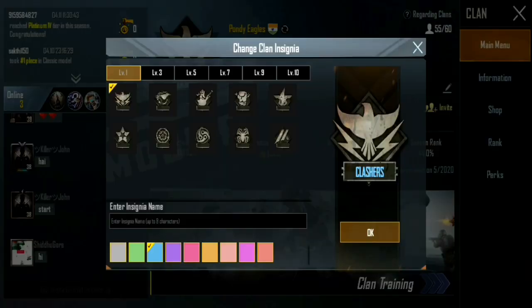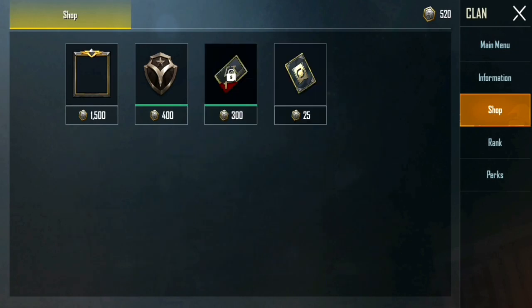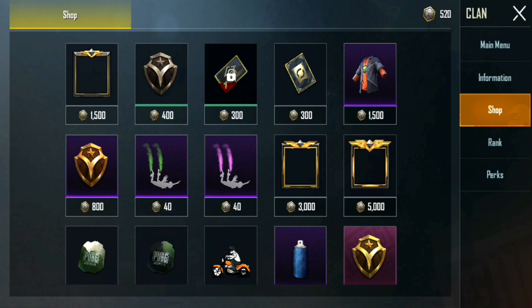If you refresh the shop, you can see that if you have a permanent clan, you can join the clan and join in another clan. So, you can see that there is a silver fragment coin.